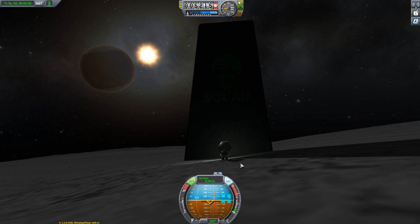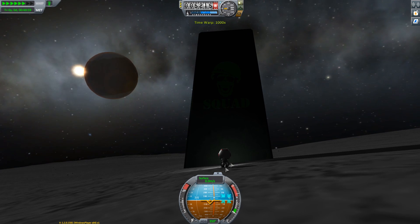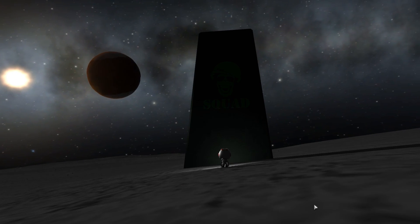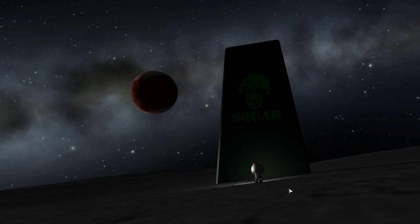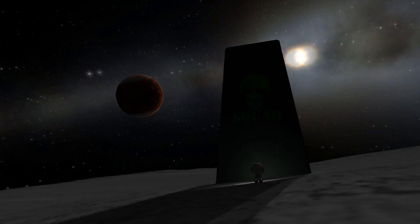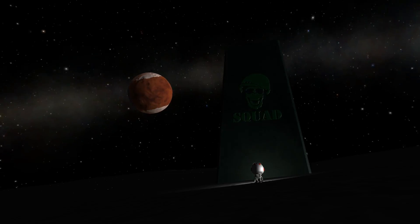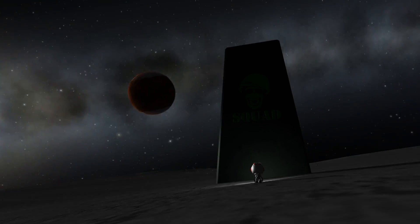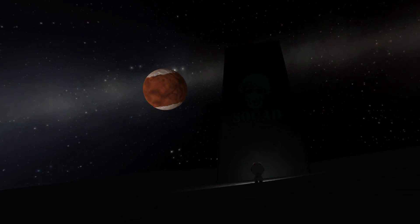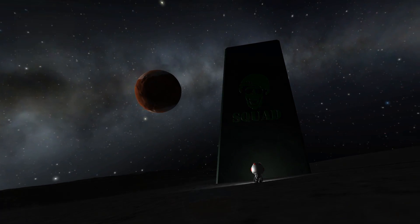One of the fun things about Ike, incidentally, is that because it's tidally locked to Duna and is on a slightly eccentric orbit, we can accelerate time from this point of view and observe the libration of Duna. Watch this — it's kind of cute. While the whole sky and planets move around as Ike rotates, if we look at Duna, it will kind of oscillate back and forth. This is because the orbit of Ike is eccentric. When Ike is at Periduna, it will appear to move towards the right as if we're moving faster. Then at Apoduna it appears to move to the left. Magnificent.